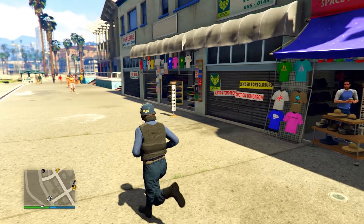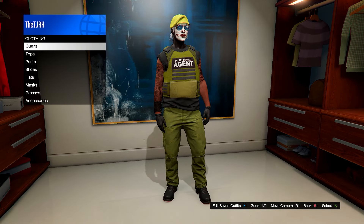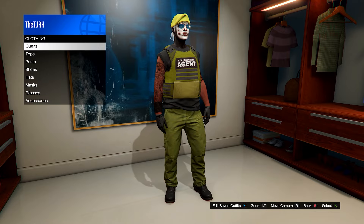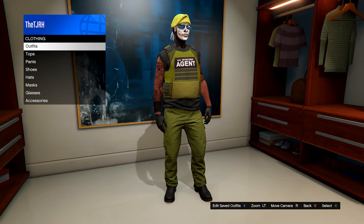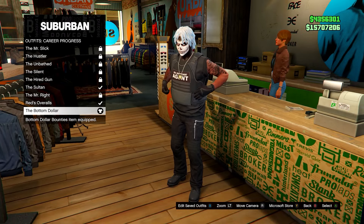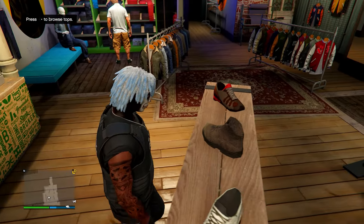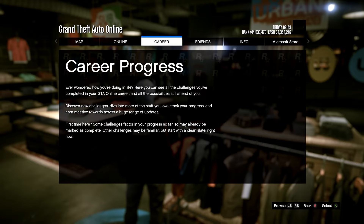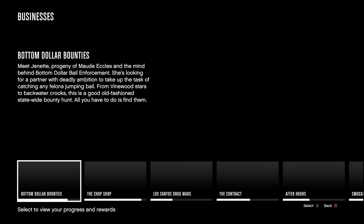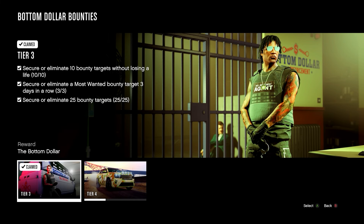Next up is one I found on YouTube — a green military style bail enforcement agent outfit from Beach Down on YouTube. I'll leave a link to that video in the description. To make this, first equip the Bottom Dollar outfit, which is under Career Progress in the outfit section. If you don't have it unlocked, go to Career Progress, then Businesses, then Bottom Dollar Bounties — Tier 3 is where you can unlock this outfit.